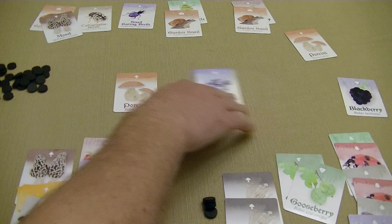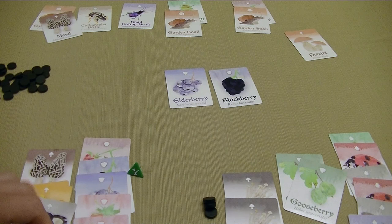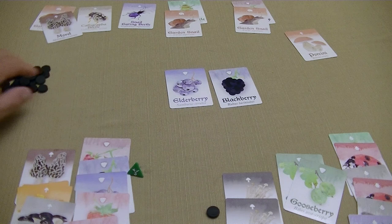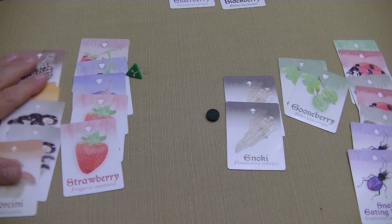The final turn — all players can do is make one buying action. The first player will spend one stone to grab this Porcini, spending their last stone. Back to the second player — we have three stones — and we'll spend two stones to grab this Snail-Eating Beetle from up at the top to be able to score points in a pair. The game has ended.